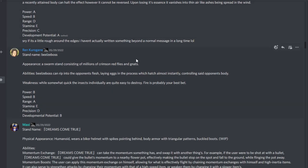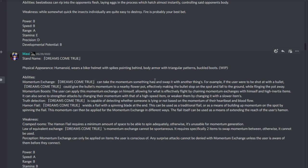From Ren Kurogane, stand name Beelzebos. Appearance: a swarm stand consisting of millions of crimson red flies and gnats. Ability: Beelzebos can rip into an opponent's flesh, laying eggs that hatch almost instantly and control the opponent's body. Weakness: while somewhat quick, the insects individually are quite easy to destroy — fire is probably your best bet. This is a brutal stand. Even someone like Jotaro with Star Platinum would probably struggle dealing with a million flies.